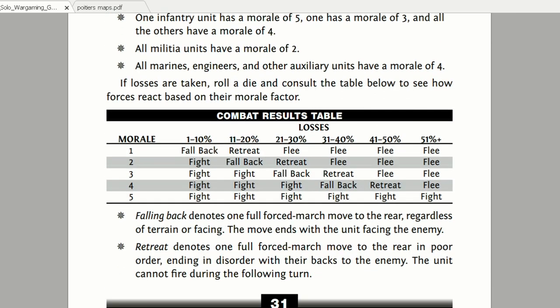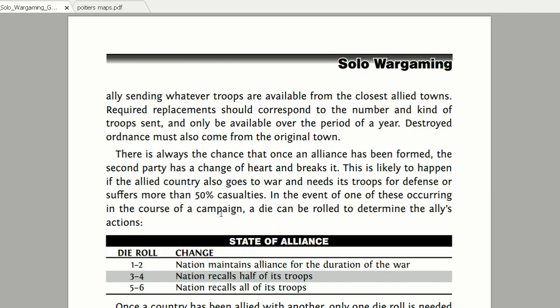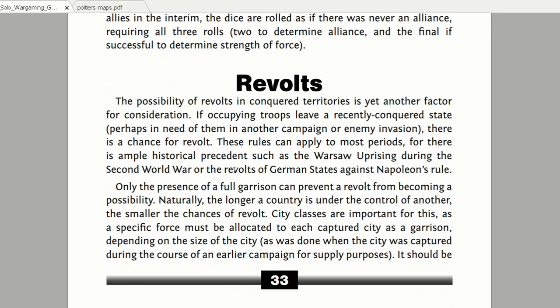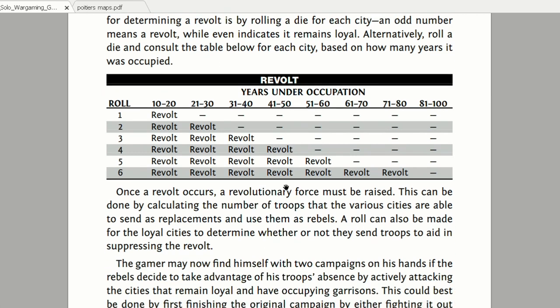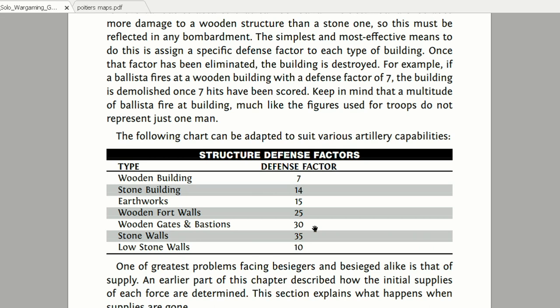There's also a moral factor - alliances, unreliable allies, the strength of the alliance, and state of the alliance. Revolts are another very interesting aspect I hadn't thought of. You create a chart showing years of occupation, and depending on your die roll each year you will see if there is a revolt. A revolt can be handled if you have a garrison - so another interesting aspect to add to your campaign.